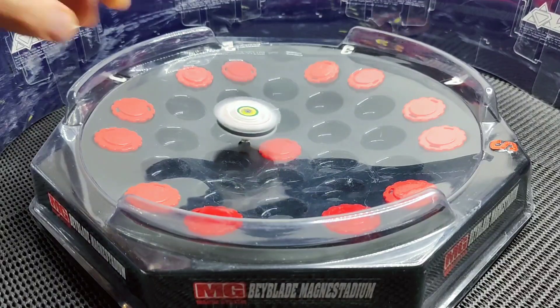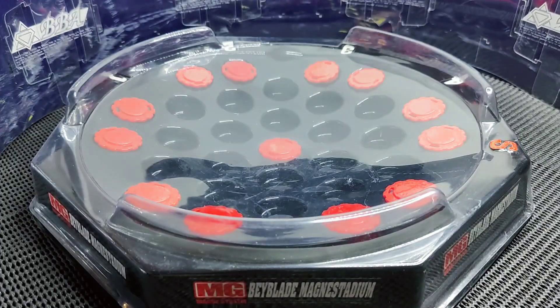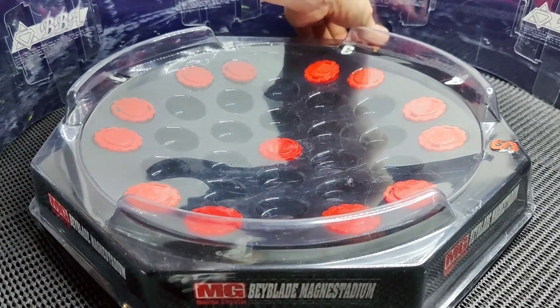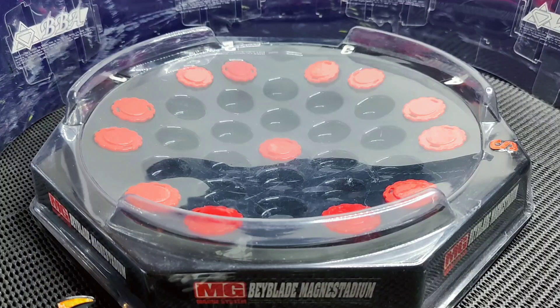Dragoon V takes round five with a really good knockout on Flash Leopard. I didn't think Flash Leopard would get affected by the magnets with the metal weight, but the metal weights are magnetic as well — I've noticed from its movement. That's pretty cool to find out.